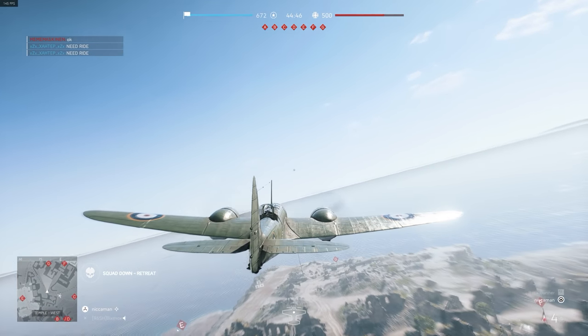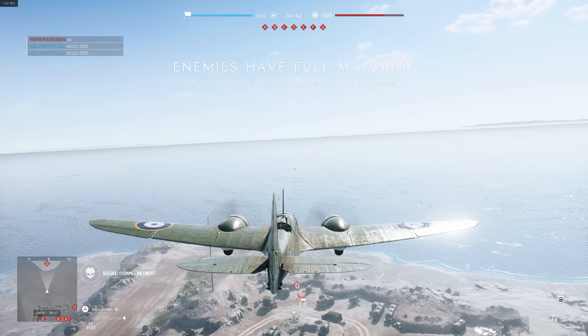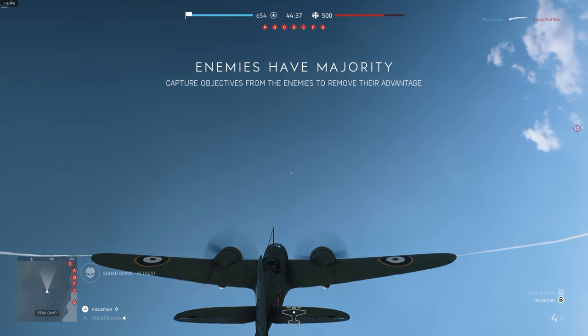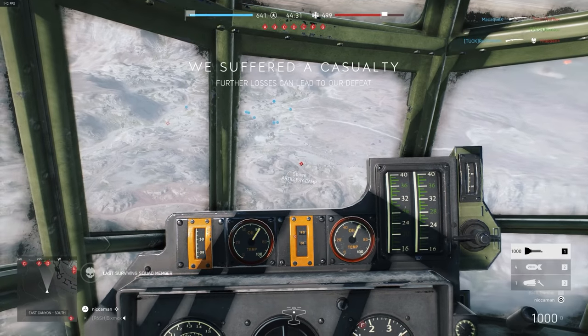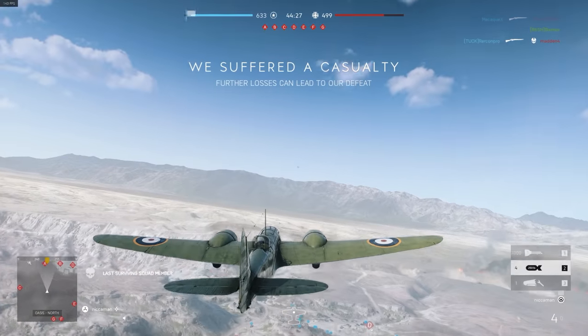Hopefully we can get some tank kills. I'm scanning some targets but not seeing any on the ground — I'm guessing they would have spawned themselves closer to the front line. So let's go back over the front line and see what we can see. Yep, I see a tank. Enemy spotted. Let's put a spot on him so we can always see him.